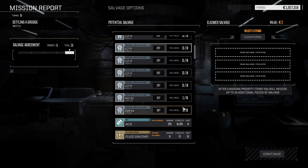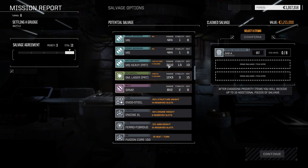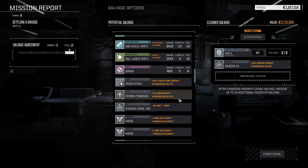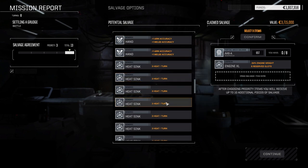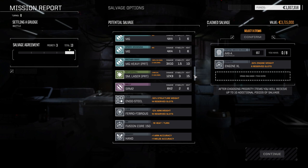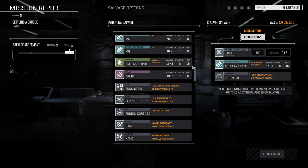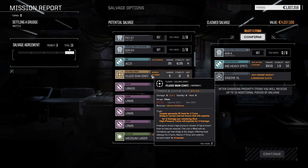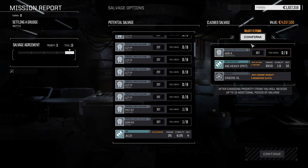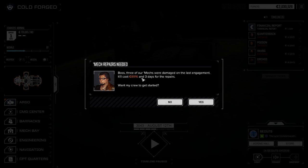What do we got — heavy machine gun pirate, endo steel, XL engine, cash. We got lots of endo steel. Incendiary ammo — I think we've already got this. Ferro fiber — we've still got six left, that's tons. Let's take this, I know we've got a bunch already but we can sell some. We've already got fluid guns. Locust 2-3, locust pirate, spider, panther — overall eight thousand in repairs, which is nothing.